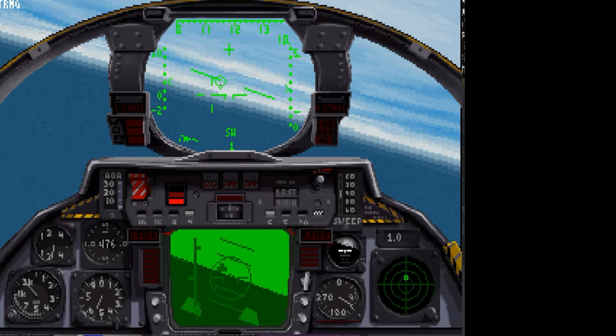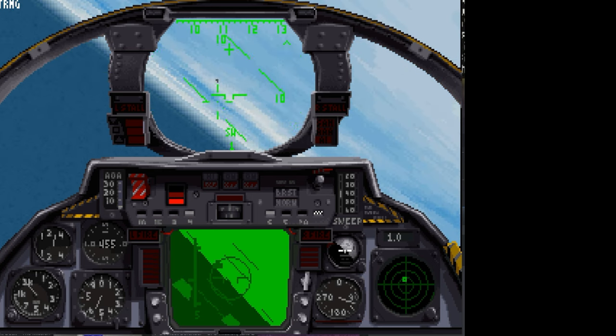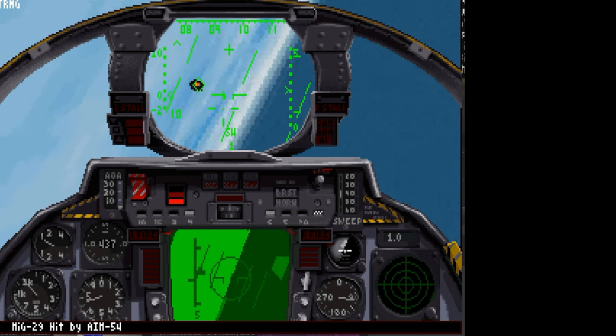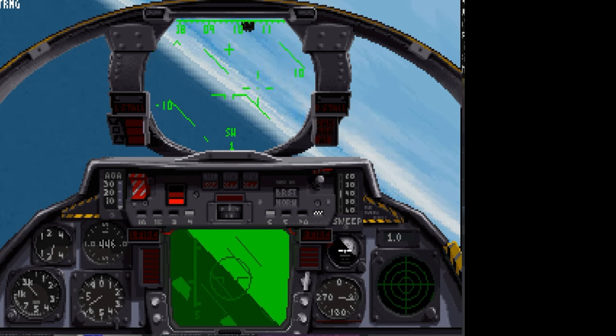We're down on the deck - fast forwarding through the boring stuff. My Sidewinder is not locking; I think I have to uncage it or do something. It's seeking but no - and a friendly takes out the enemy fighter on my nose. Very cool.